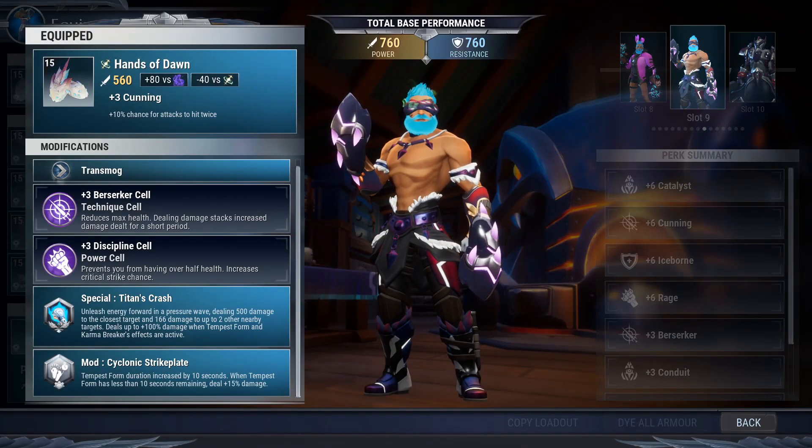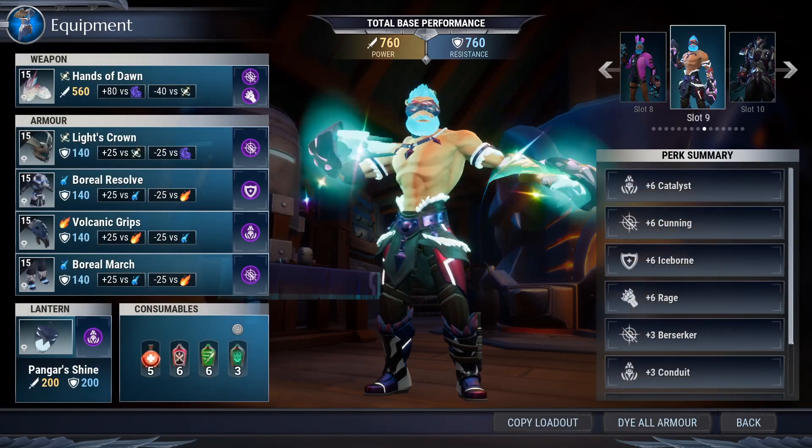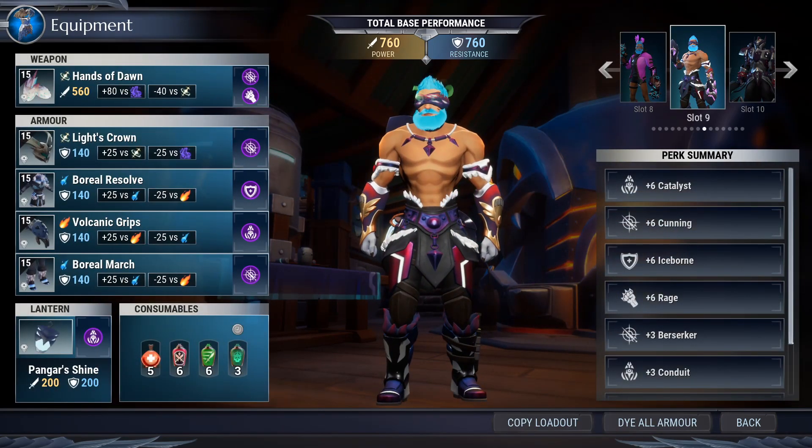Let's get into the build. This week we're using the Rezikiri Strikers, which gives us our elemental advantage and already has Cunning on them. With the crit pot we'll definitely want to run Cunning 6. We're using Titan's Crash and Cyclonic Strike. For armor, we're of course using Pangar lantern for the damage, the frost proc on Drask to keep him slow, and to take care of the mollusks — it's a super useful lantern this week. Pots used are Frenzy and Blitz, as well as the new crit pot.